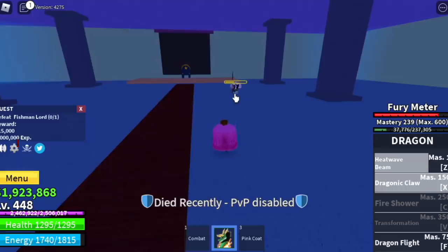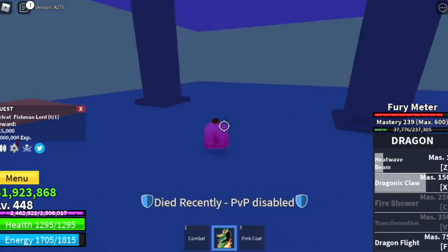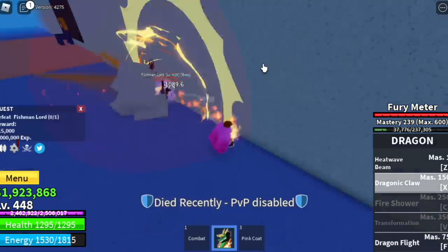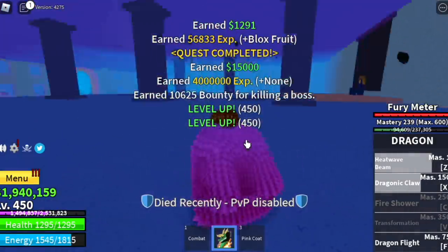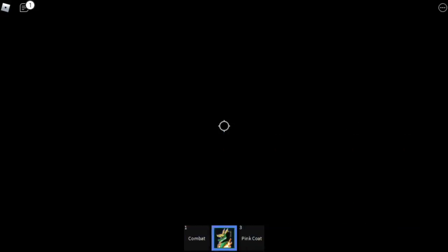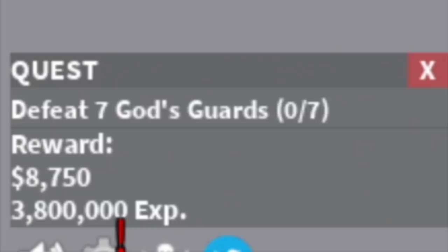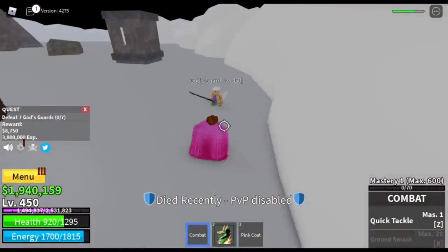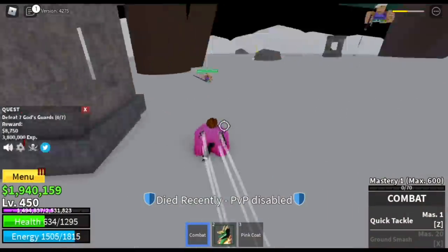We have the Fishman Lord at level 425 to make leveling up faster. Once you have the Dragonic Claw, you can easily defeat mini-bosses within your level. Once you reach level 450, you can proceed to Skylands — the Upper Yard — and defeat God's Guards.